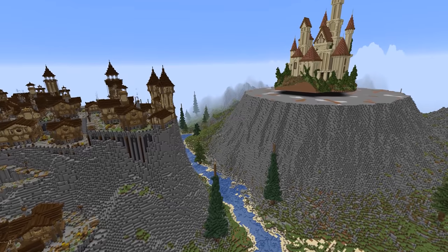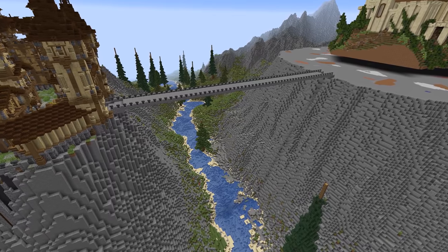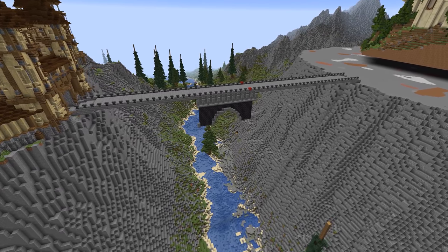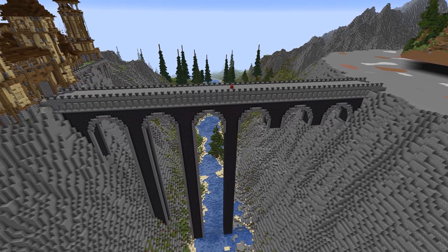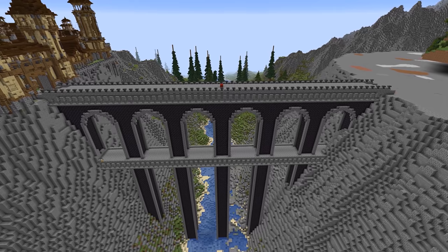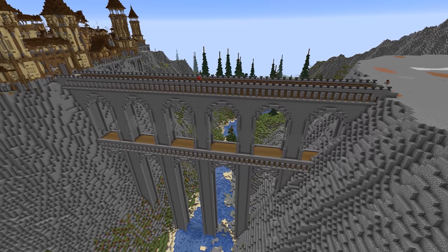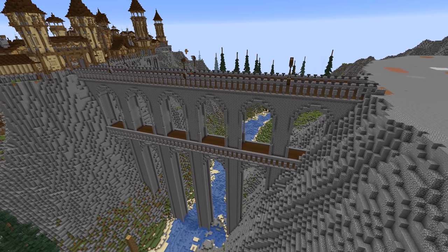Now that we've finished the village, it's time to bridge across to the main feature of the build — the grand castle. I create a traditional stone bridge with arched supports. Originally I used blackstone in my design but it didn't really fit and was too harsh, so I played around with different materials, eventually settling on stone and dark wood accents, finishing up with lanterns from the village to light up the bridge.